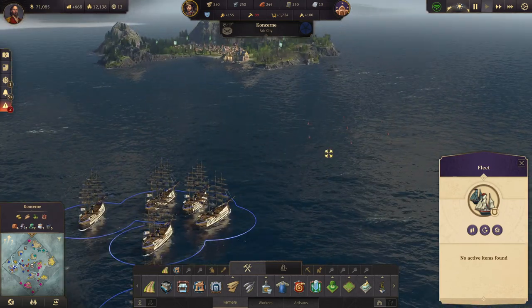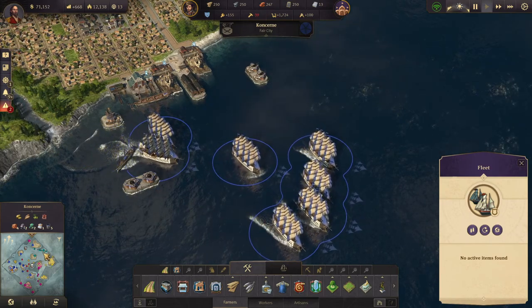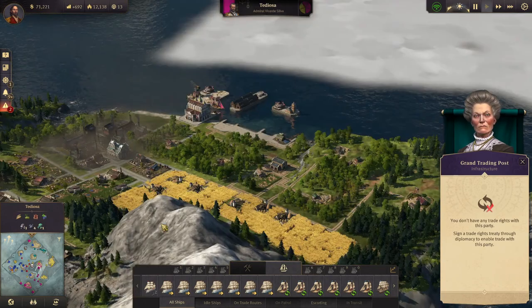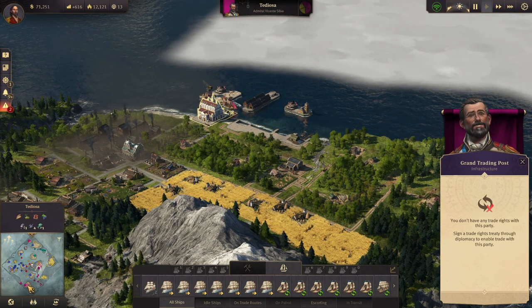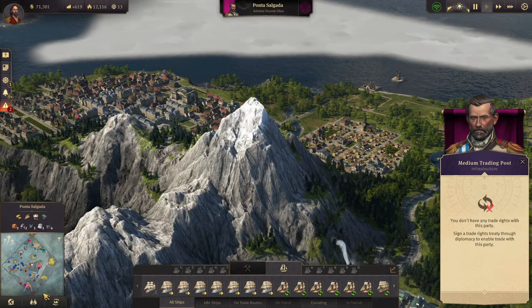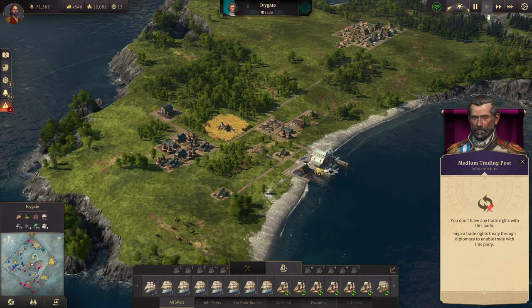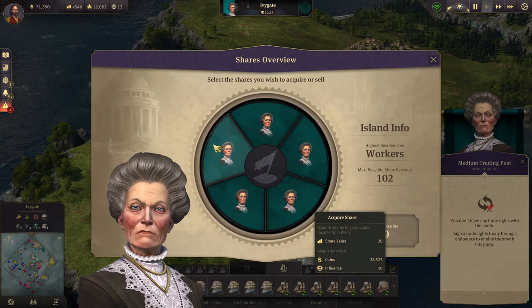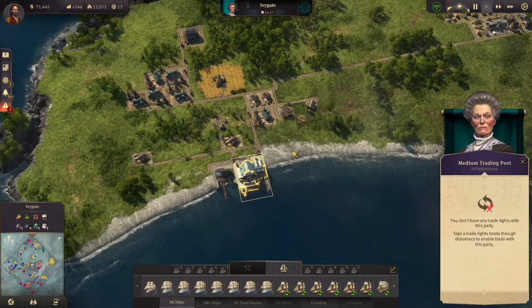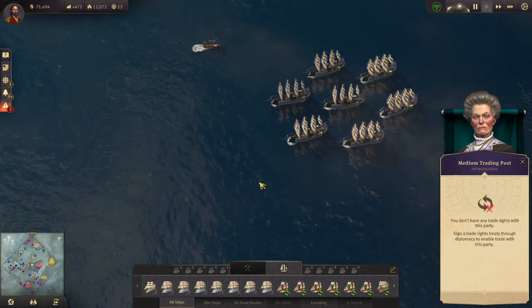We have a bunch of ships of the line, and these ships of the line are going to go and attack her here. I think that's the last island that she has. This one she owns - we'll take it and just take all the shares. It's been recently conquered so we can't do that right now.